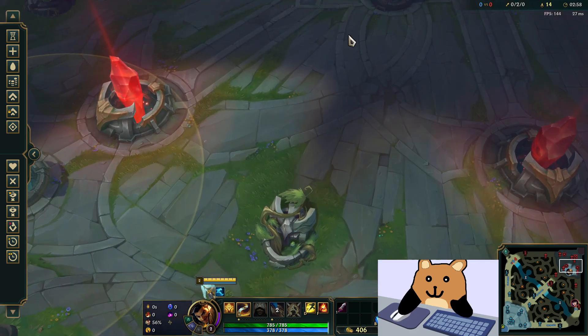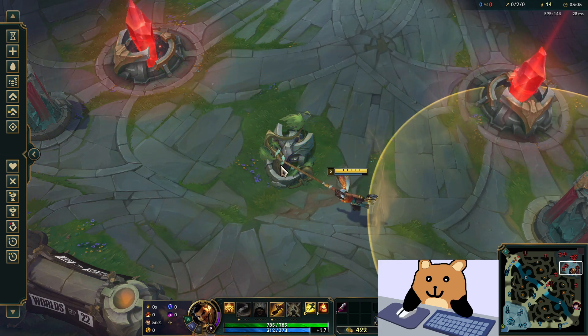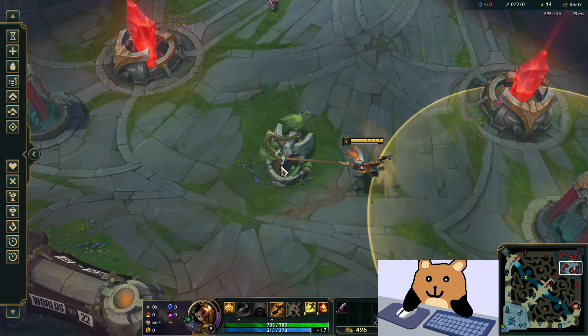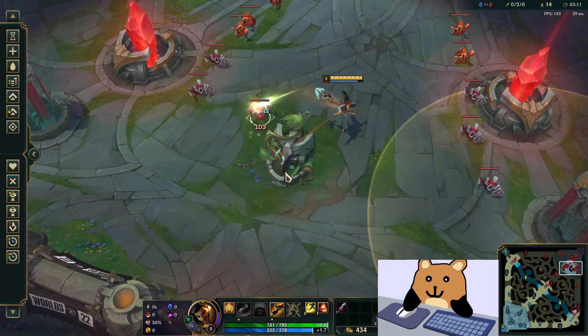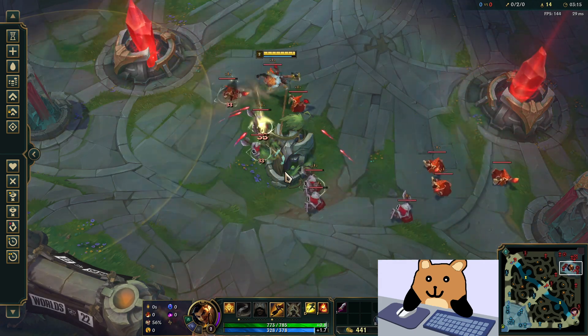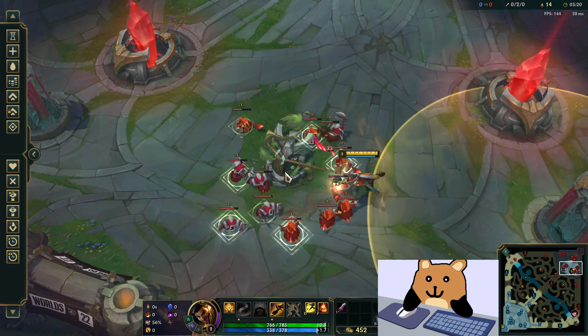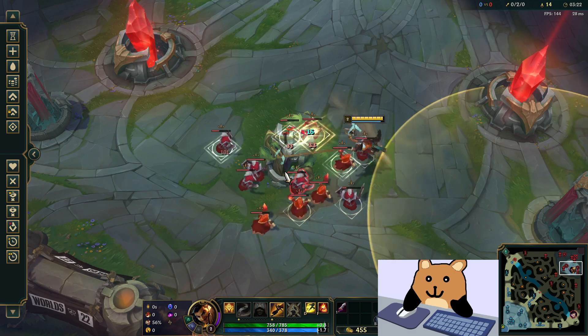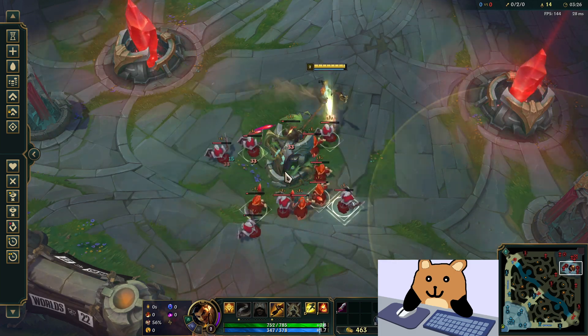I'll try it again and we'll see. I think I need to be a little further away, kind of like this. I believe the angle makes it so that you do not take minion aggro, or at least it doesn't follow up enough to the point where you actually die. Let's see if this works.